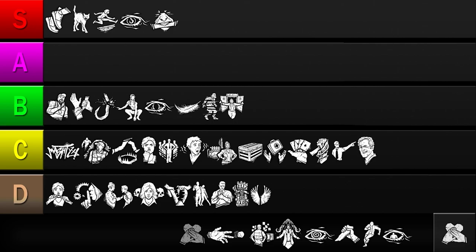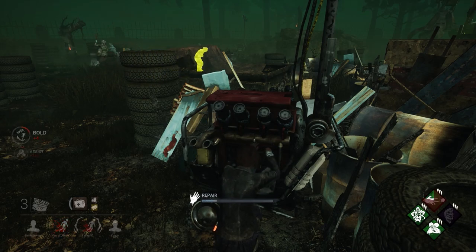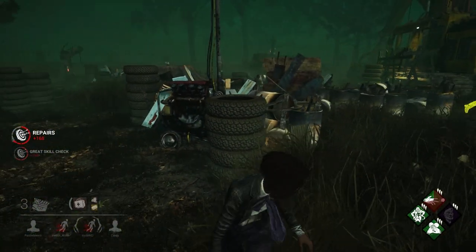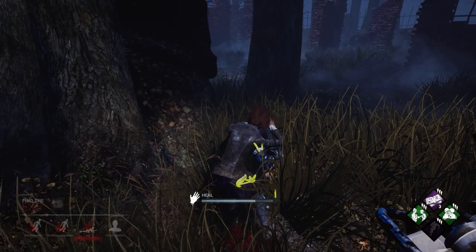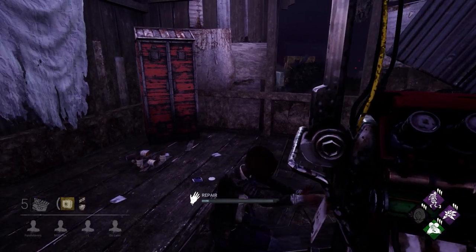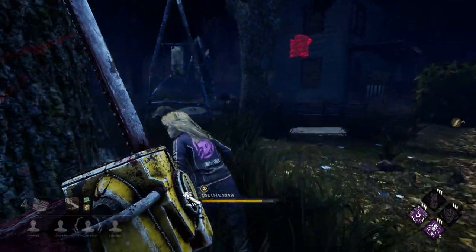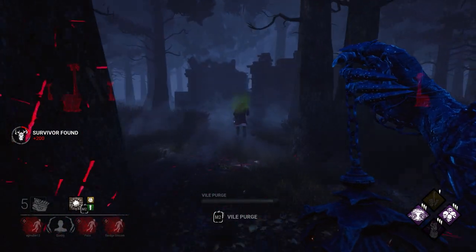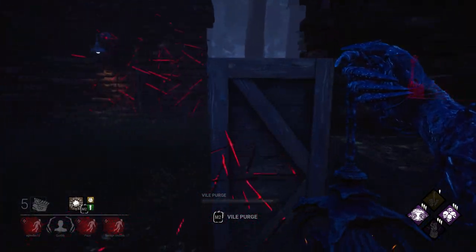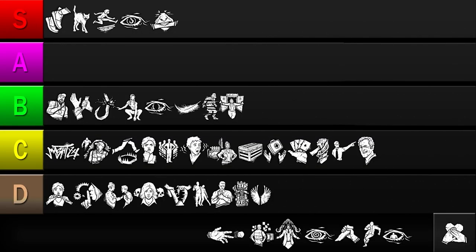Our next perk is Empathy. This allows you to see the auras of injured allies at any distance. Knowing exactly where your teammates are when they're injured grants a lot of situational awareness and helps you make better decisions and stay out of trouble. Empathy also allows you to help your allies get back into the game faster. There are a few downsides — if everyone's healthy, this perk does nothing, and one-shot killers will make Empathy less valuable since survivors won't spend as much time being injured. On the other hand, killers like Plague and Legion who tend to keep players injured will make Empathy more valuable. Despite its minor drawbacks, it meets all the requirements of a useful perk, so I'll be putting it in the A tier.